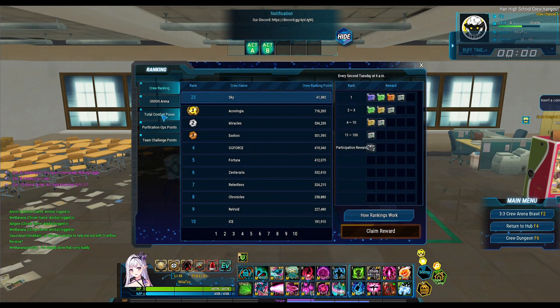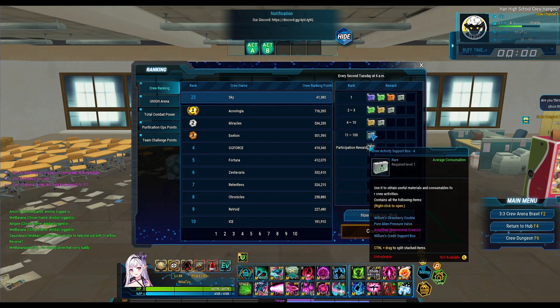So if you're interested in joining a crew, feel free to join our crew Sky, currently level 4, halfway to level 5. Just go apply in game and press the L key, type in the name Sky, and we will let you in as soon as we see it.